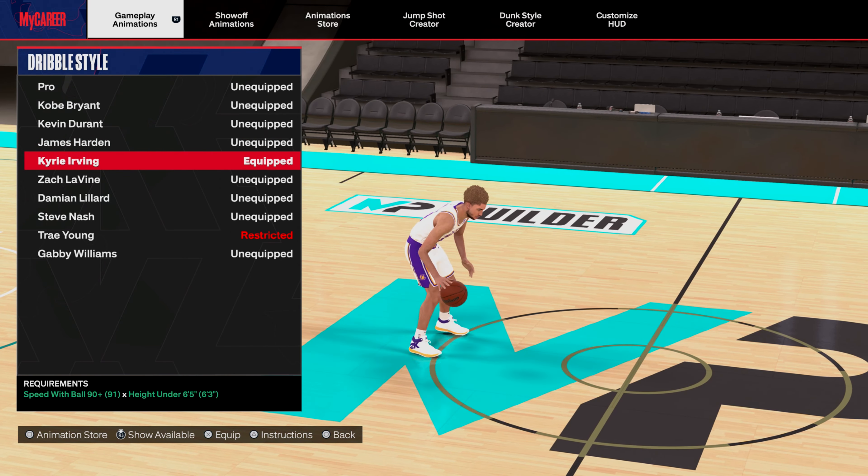Combo moves - you gotta be real smooth with these. LaMelo Ball is fire - I was catching people off guard with it, it's something you wouldn't think of. It's kind of slow but you speed boost out of it. Steph Curry is fire if you're a small guard with 92 ball handling. De'Aaron Fox - all you need is an 80 ball handling. Fox is basically Steph Curry but I like Fox a little more because it doesn't take you too far distance-wise.